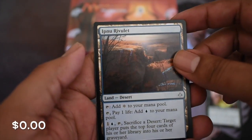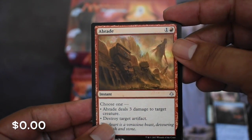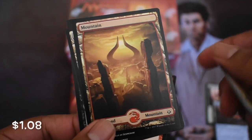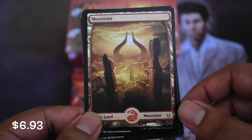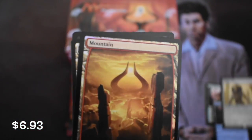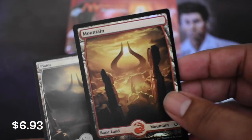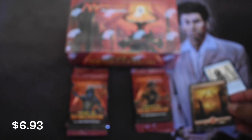We got ourselves one of those Uncommon Lands - the only Uncommon probably doing pretty good right now. And Hollow One. Is that a foil? Yeah, it is a foil. Look at that. Full Art Land Foil. A Hollow One. A Raid that might see some play. A Mountain Foil, guys - look at that. That's why I like buying loose packs, because you get to snipe some stuff like that sometimes.